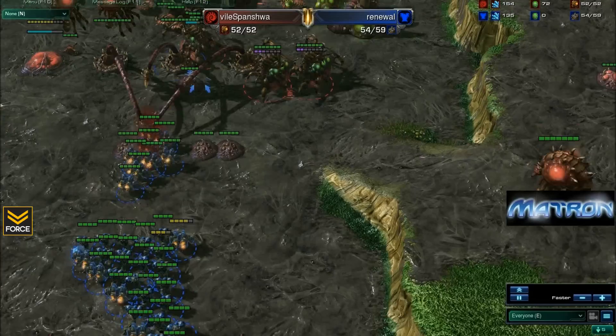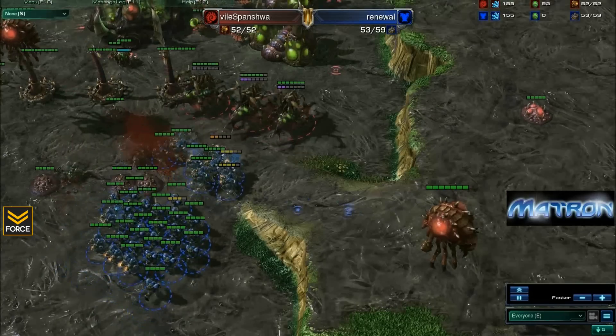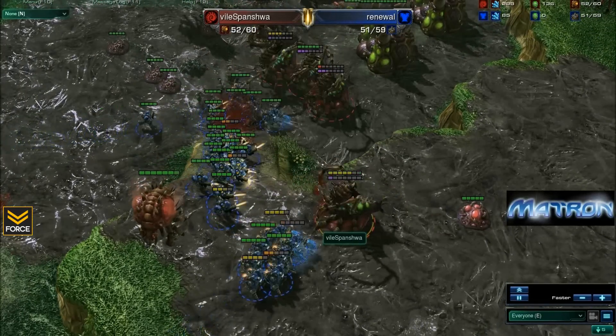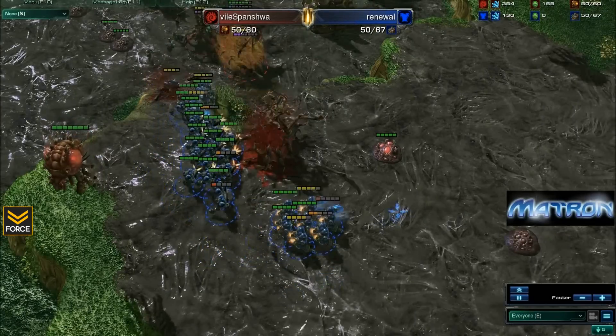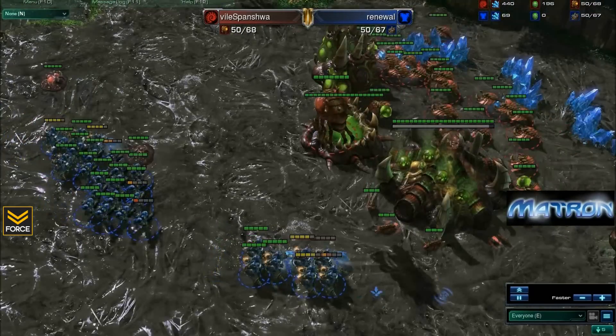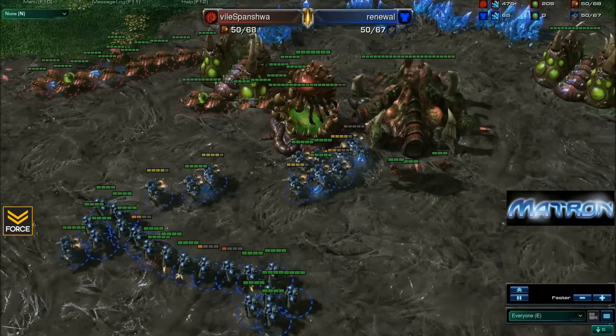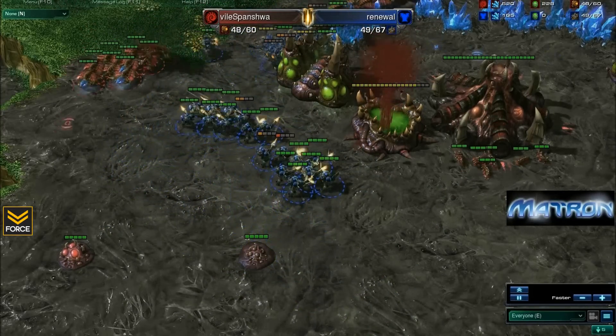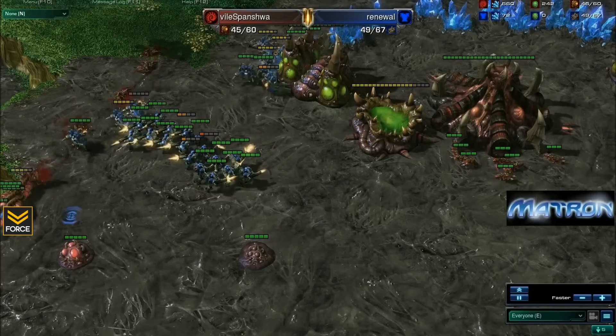Another Neural Parasite goes down on that tank. Spinisha focusing down that tank before it even dropped out of Neural Parasite, and now we've got these four ultras along with these infestors just wrecking house in Renewal's base. We've got the Chitinous Plating along with three more ultras as well as a number of lings coming out as well. Renewal asking: how many bases are you on? I thought I did a great job - I killed your main, I killed two of your spawning pools, how are you able to come back with this huge army? But basically Vile Spinisha reset that game after he defended against those marines. He had a ton more drones than Renewal.